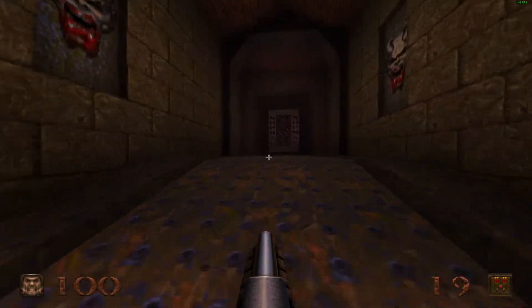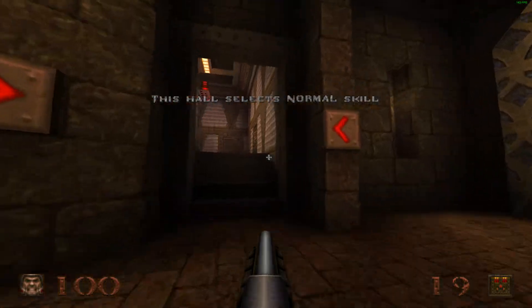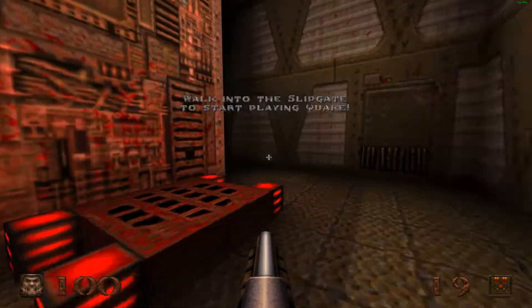So we're going to be going with the normal difficulty — this hall selects normal skill. This will be the first episode: Dimension of the Doom. The mystical past comes alive.